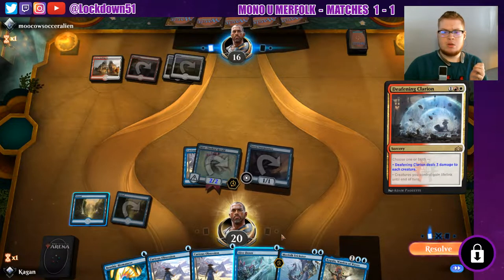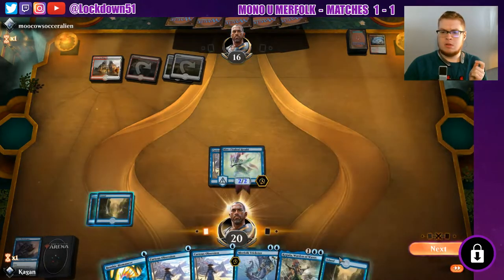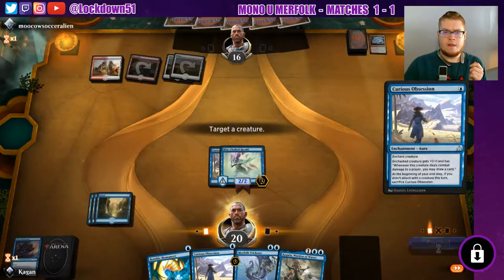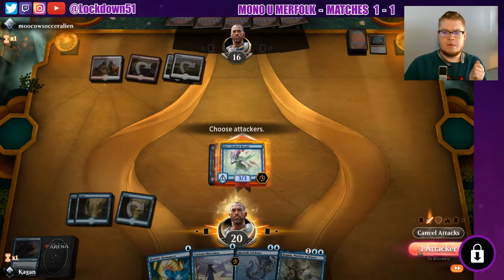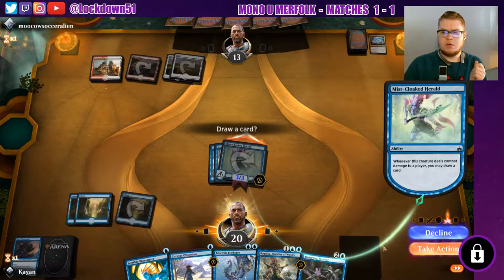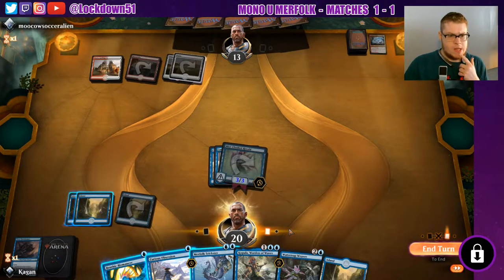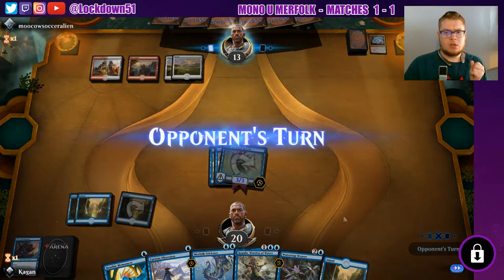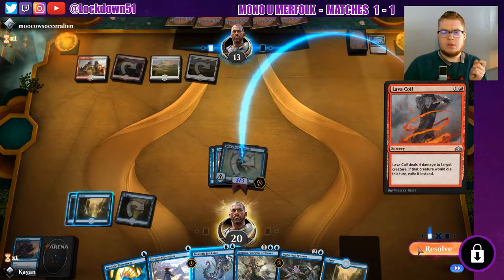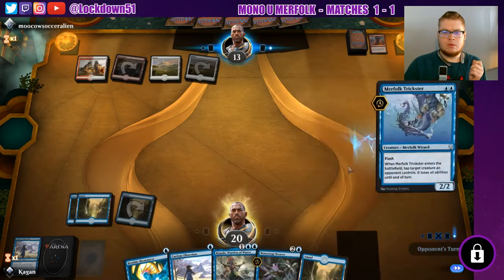Three damage to each creature. Alright, well let's save our Mistcloak. There's our land. Go to damage, we'll see what we get on the card draw here. Water Trap Weaver and an Island. We already played an Island. We're going to pass the turn with Trickster. Lava Coil. Alright, it's going to resolve. That's alright. Let's get Trickster in here.